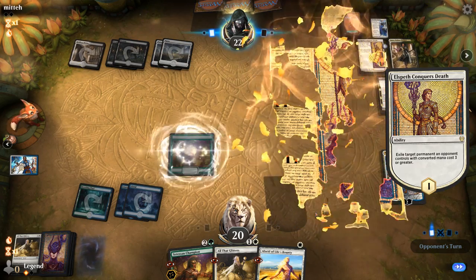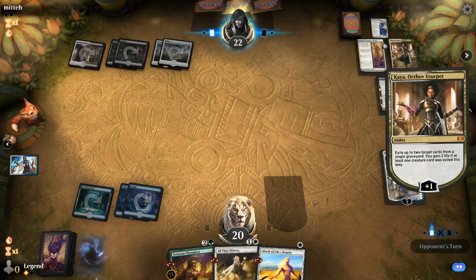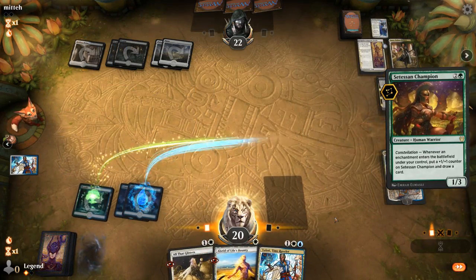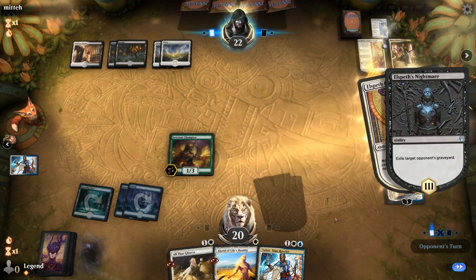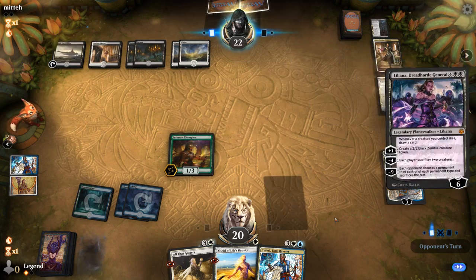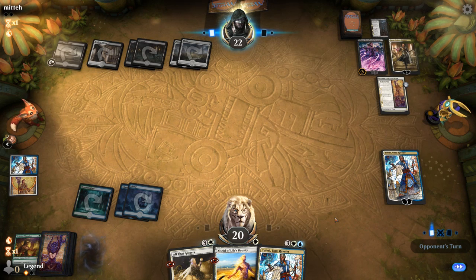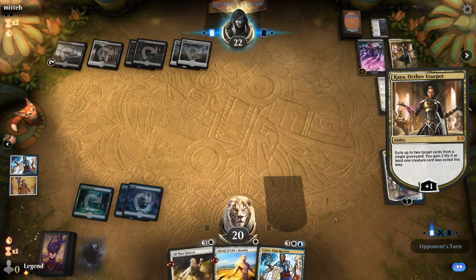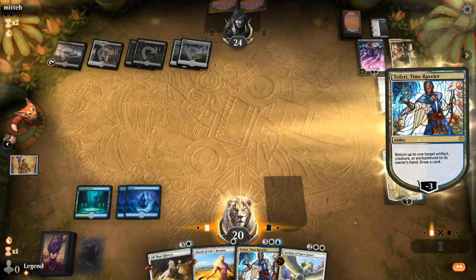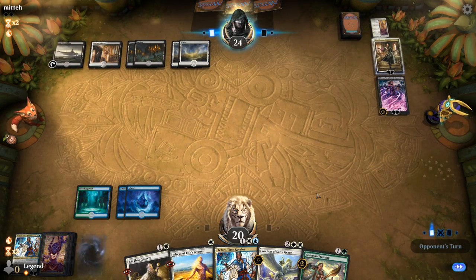Elspeth Conquers Death on the Champion — pretty effective too. The nice thing about Season of Growth is that it survives Elspeth Conquers Death. Hopefully this Champion survives for a turn and we find white mana. And Liliana, Dreadhorde General — that's going to be hard to beat. After seeing all these planeswalkers I could consider bringing in Eidolon. I think I minus on nothing here — don't want to give them another Elspeth Conquers Death. This game seems pretty much over.